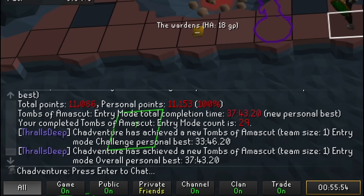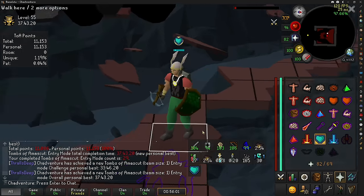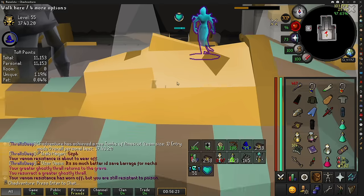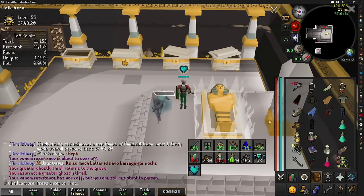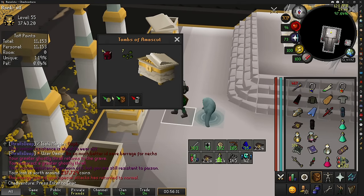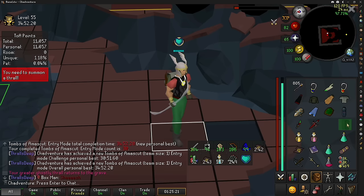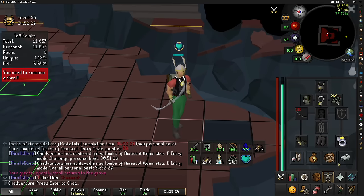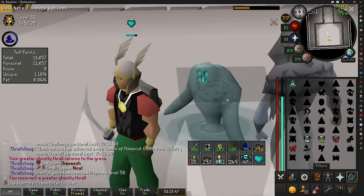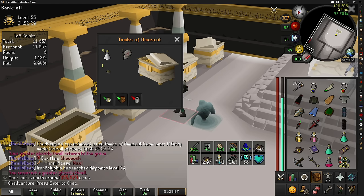And there we go — new personal best achieved! The Thralls with the Bolts definitely makes a big difference; we could almost do two raids an hour. No purple from the chest unfortunately — no pet, no yellow gem either, and no ranarr seeds. I decided to do one more level 55 invocation raid and the times are looking great. We can definitely do two raids an hour if I get my stats up a little bit higher. Still no purple though — I guess it's probably time to increase the raid level.